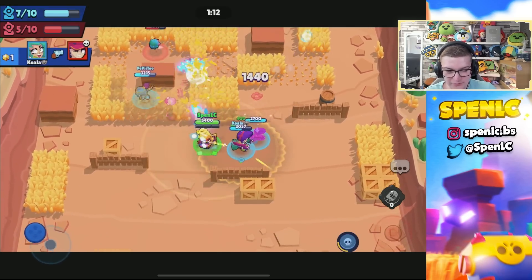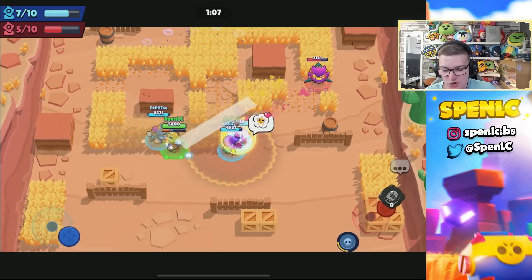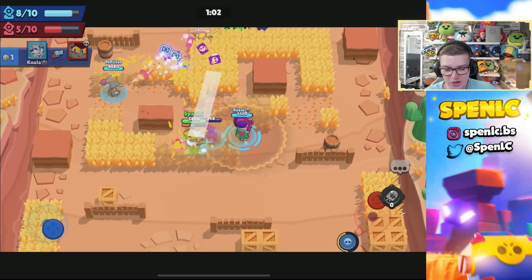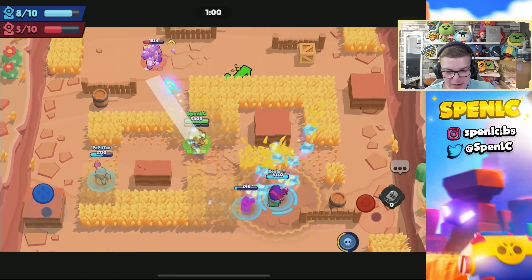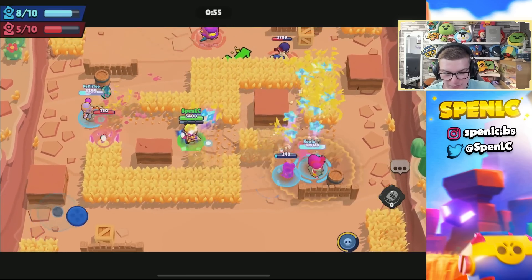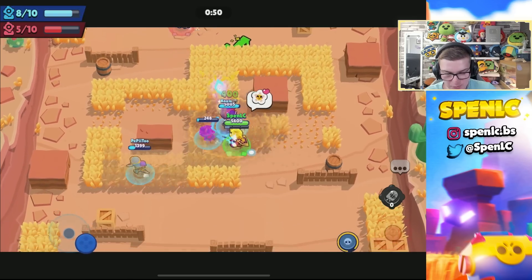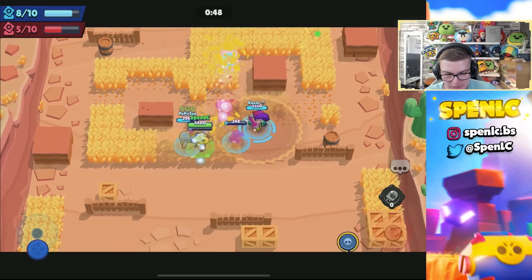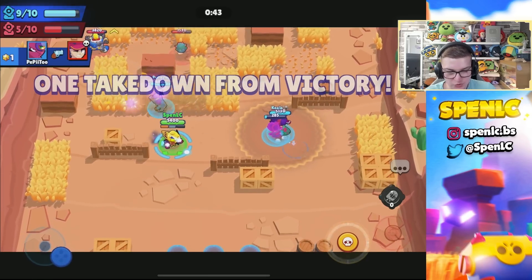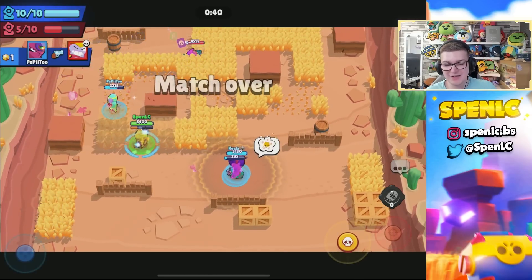I'm going to go for the pull on Fang, and I just love this synergy that the vision gear has with Gene's pull — you no longer have to blind pull in the grass; you know exactly where they're hiding. Surge is going to be chipped down even lower and Fang is below 3000 HP. I'm keeping my teammates healed up, only 40 seconds left. One more kill remaining — Tara's going to get it on Surge, and that's going to be it.